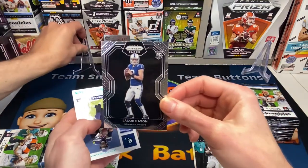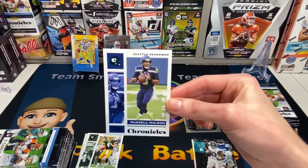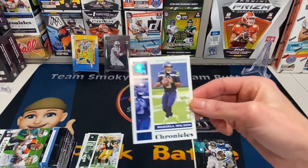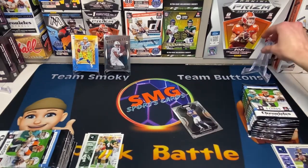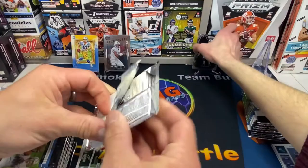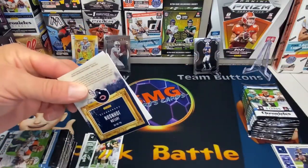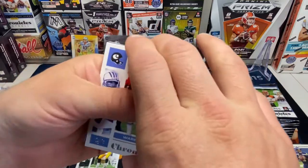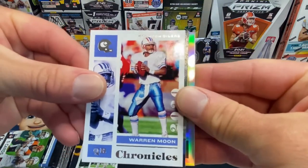Jacob Eason — that's a good one, quarterback — and Russell Wilson. Tiffany says she's behind; I say I'm going to get you this time. For some reason I thought that was a Justin Fields on the back but wrong year. Warren Moon.